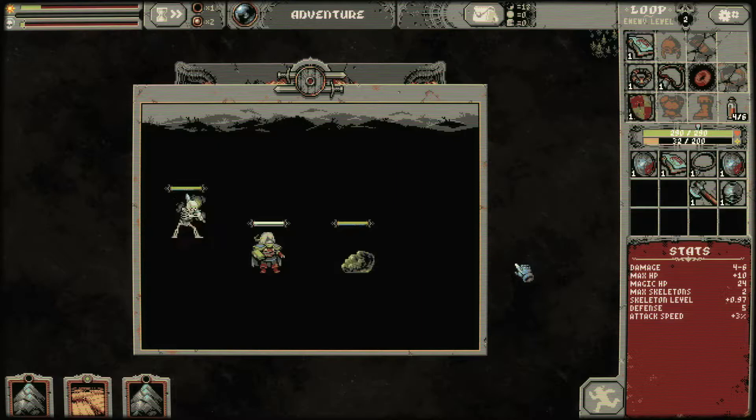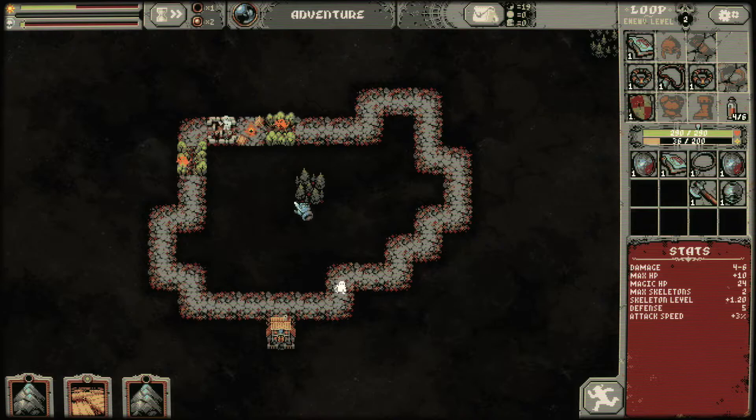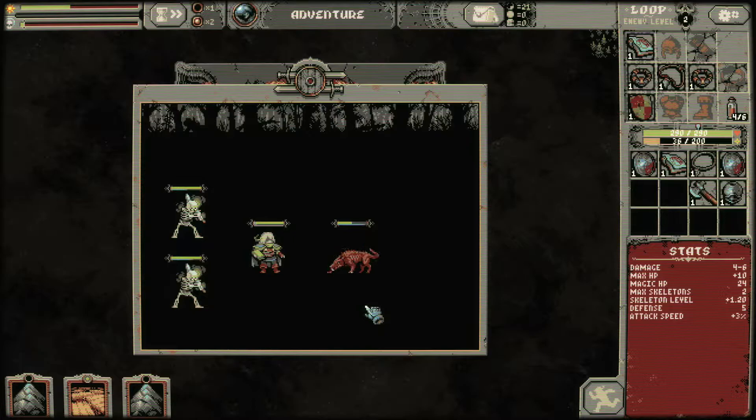I thought there was an extra one — there was a similar thing to a Bloodgrove. Oh, it's the Hungry Groves. When they don't have anything to feed on, they just attack you instead — attack everything in fact. I don't like them. They're bad. I think they should be avoided. I'm pretty sure you shouldn't have them, but maybe I'm wrong.